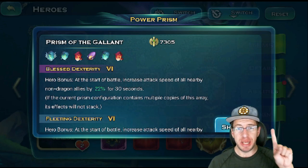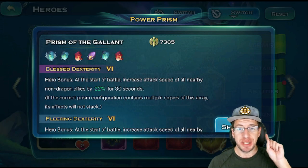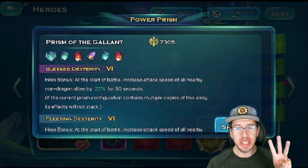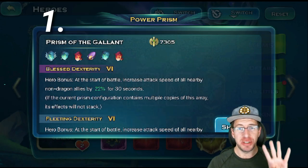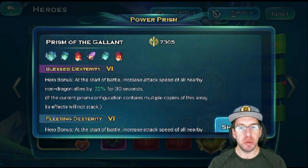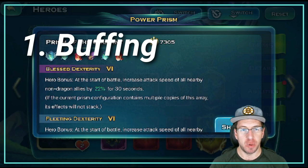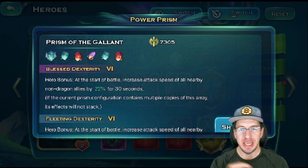There are four different types of builds you can put on Prisms. The first type is a buff Prism — it buffs your troops and heroes. For example, the one on Avalon is considered a buff Prism because at the start of the battle, it increases the attack speed of all nearby non-dragon allies. So it affects both troops and everything else nearby the hero, giving them a very big buff at the start.